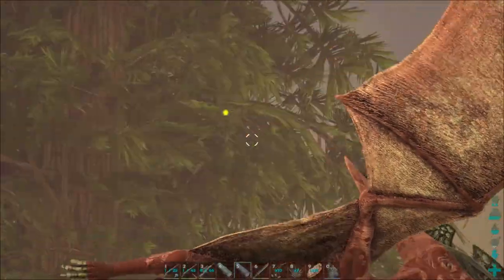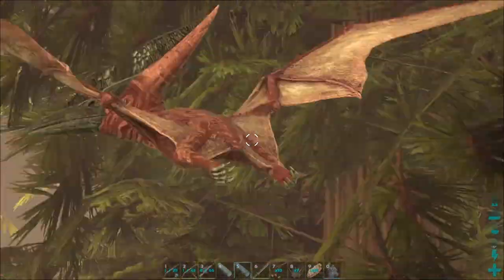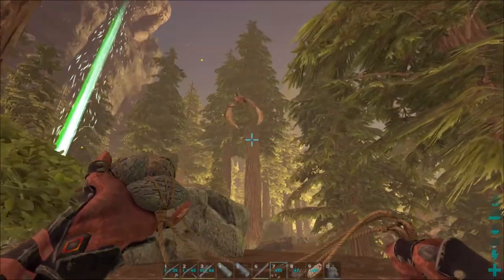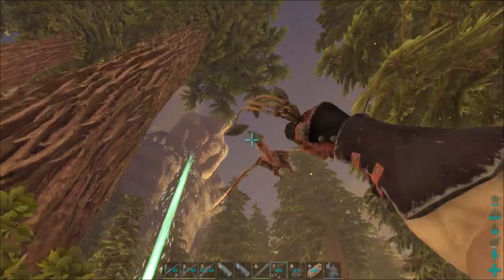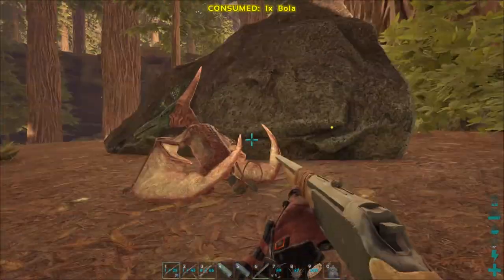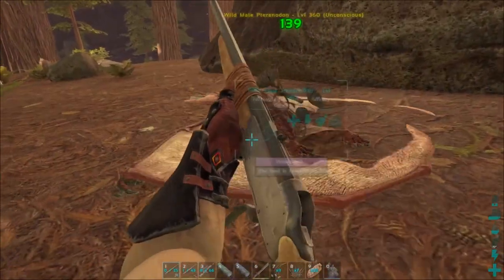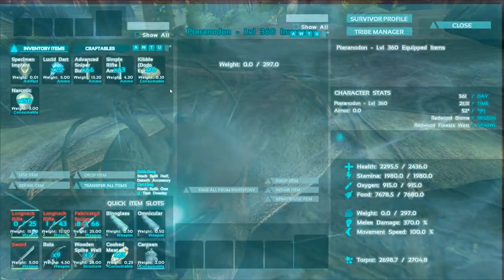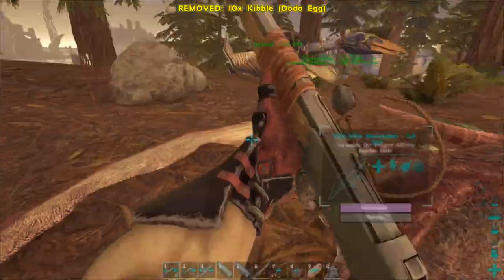We found it — a level 360 pteranodon, and it looks like it's male! Can we get it from here? Land — gotcha! This is amazing. Now we have it, though a 360 female would be great too, but it uses almost the rest of our kibble.